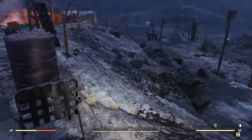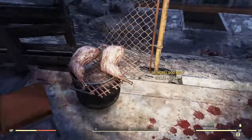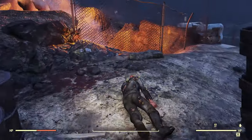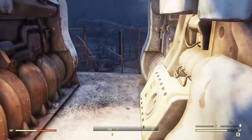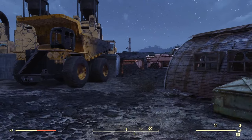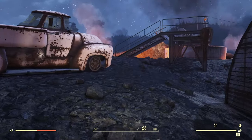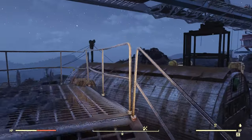Before we go I wanted to quickly note I actually forgot to show you this before — coming over here we have the location where a fusion core can potentially spawn. Well, that should do it for these six abandoned mineshafts of the Ash Heap. This has been the Resolute Cartographer — thanks for watching, I'll see you again next time.